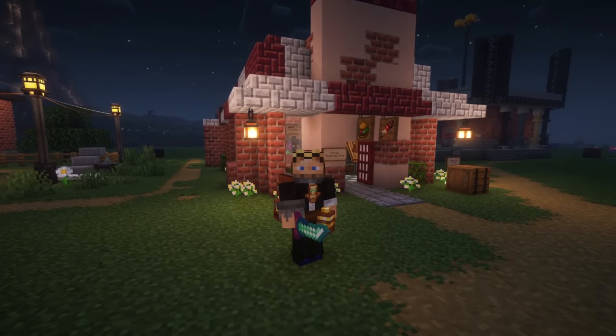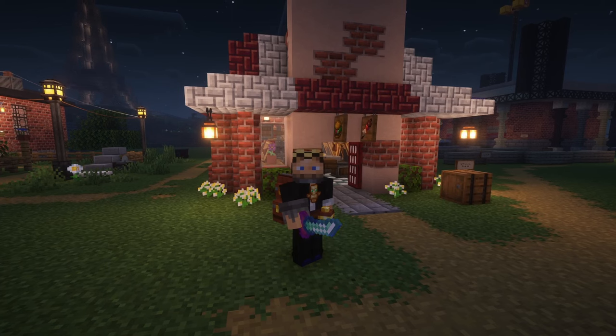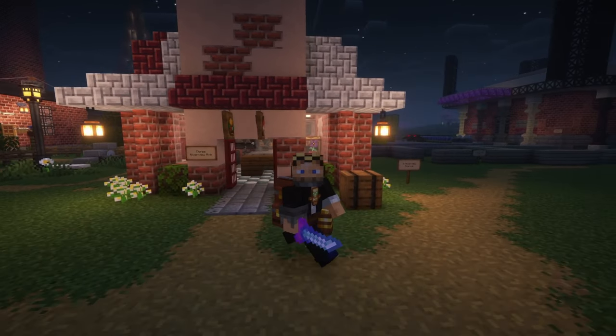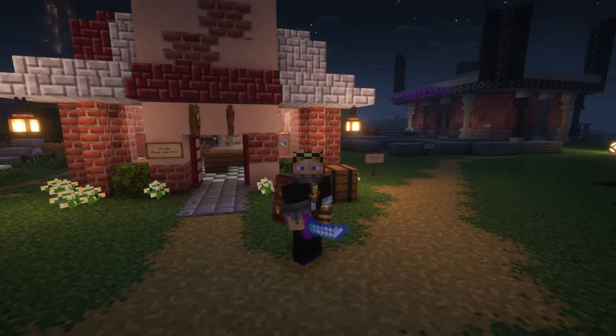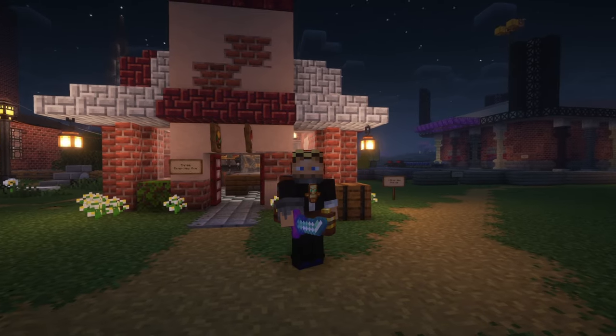Last time we did this burger joint — we have a few bottlenecks with ingredients. We have some farms around but we need to get stuff here and we also need bread. So I think we'll make a bakery right next door to deliver bread into the burger shop. We'll automate a bunch of the distribution of ingredients, so stick around.